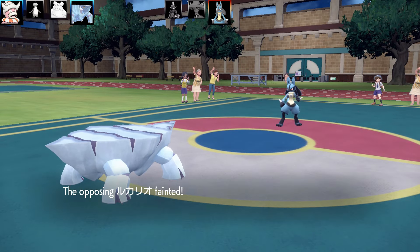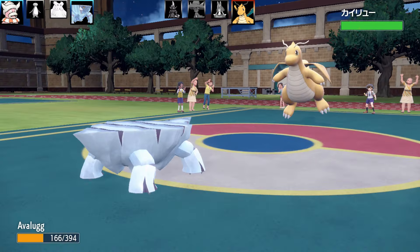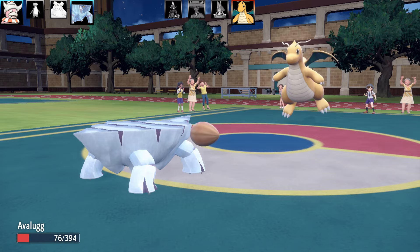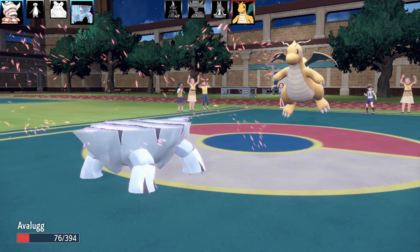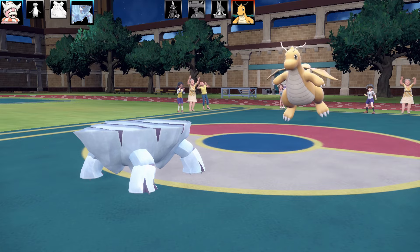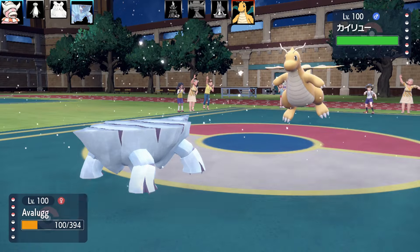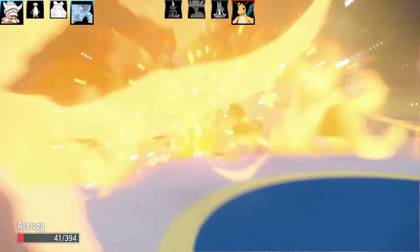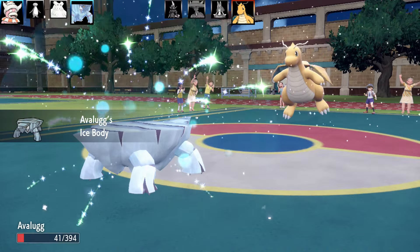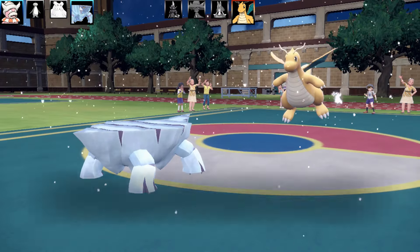Finishing off Corviknight with Body Press - let's call it a coffee table press. Lucario faints, that's three down. Next is Dragonite with a special set - it uses Fire Blast, but I've got Aurora Veil up. Avalugg is more specially defensive than my opponent anticipated. Setting the snow up again with Ice Body recovery, I survive another Fire Blast, then use Body Press to break Dragonite's Multiscale. Second Fire Blast ends Avalugg, but what a performance!